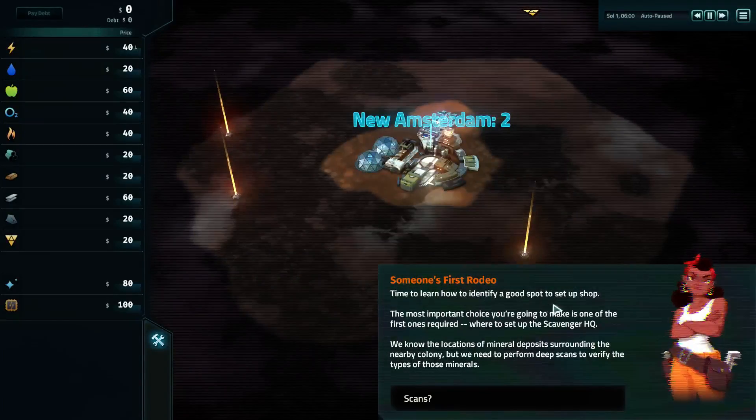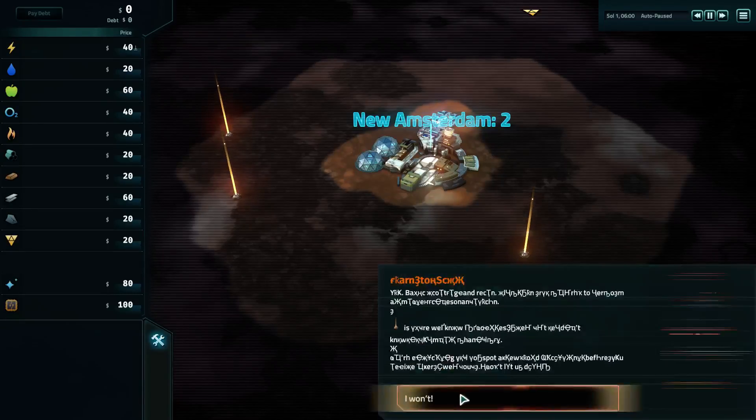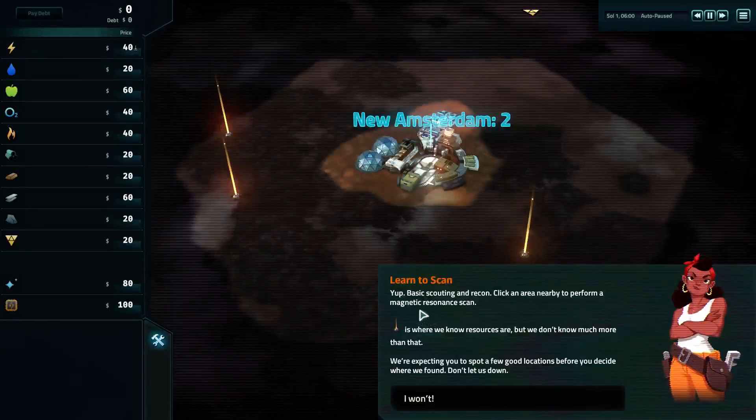Time to learn how to identify a good spot to set up shop. The most important choice is where to set up the Scavenger HQ and all HQs in general. We know the locations of mineral deposits surrounding the nearby colony, but we need to perform deep scans to verify the types of those minerals. Click an area nearby to perform a magnetic resonance scan. These little orange pillars are where we know resources are, but we don't know much more than that.